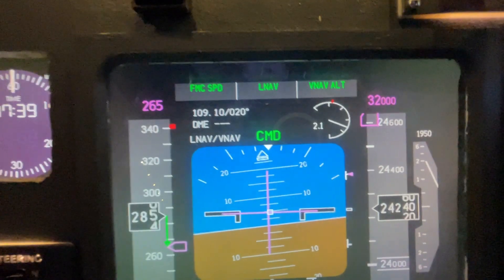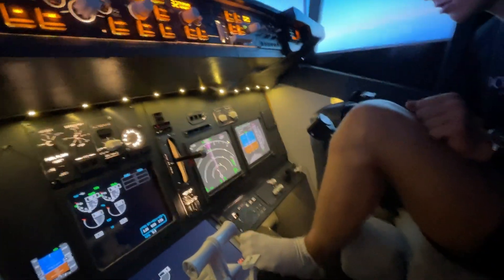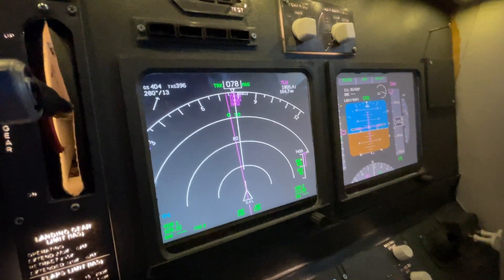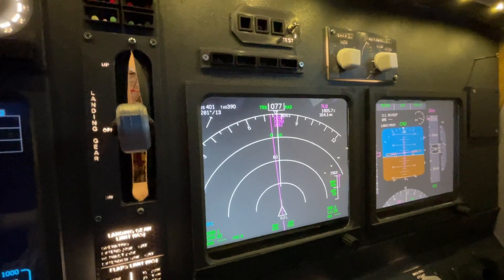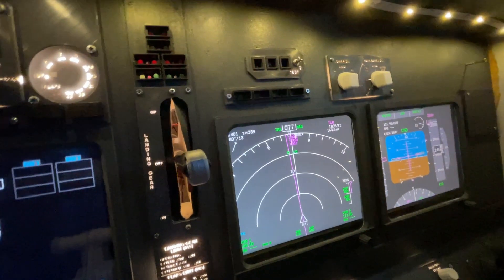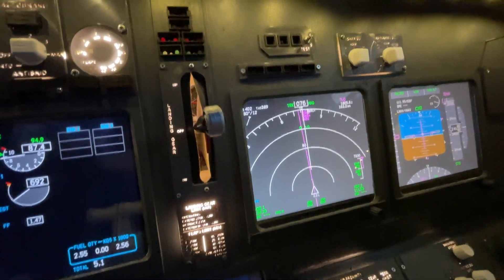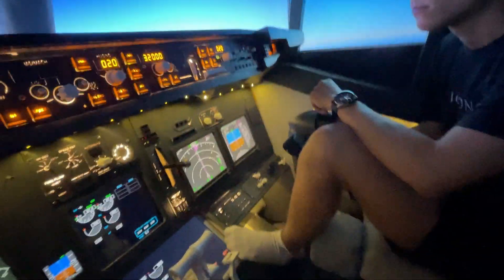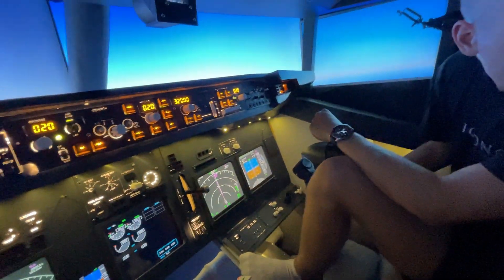Here you can also see LNAV and VNAV on. Our next waypoint will be at 18:05 Zulu time, so about 25 to 26 minutes away. It is 163 nautical miles. It's pretty straightforward — basically directly from the runway to the arrival.